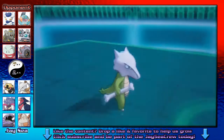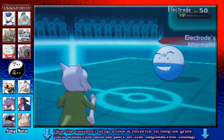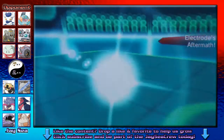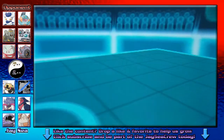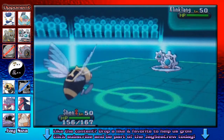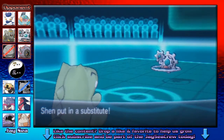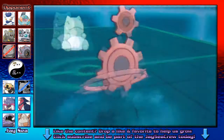The nice thing about Marowak is the item Thick Club, which it is able to utilise and which doubles its attack, just like Huge Power from Azumarill. And just like Azumarill it is a bulky Pokemon that lacks speed. But unfortunately Marowak also lacks Belly Drum, a priority move such as Azumarill's Aqua Jet, a good typing, and it is completely item reliant — meaning moves such as Knock Off completely shut it down. This places Marowak in the NU tier.